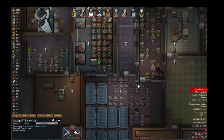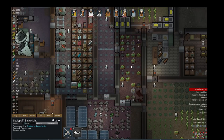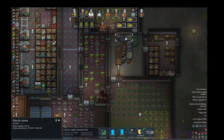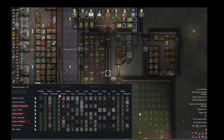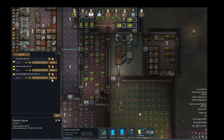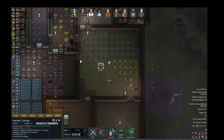I probably could use a trade. I wish trade people came more often. I think I should make a caravan. Thing is, you always need backup food or travel food. Oh, I have packaged survival meals. Does nobody know how to make them? You need to see the cook skill — cook is ten. I think it's eight you need for packed survival meals. I think Harriet's the only one who can cook packed survival meals.